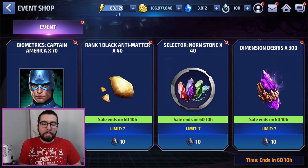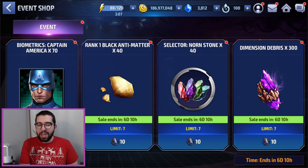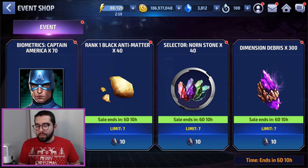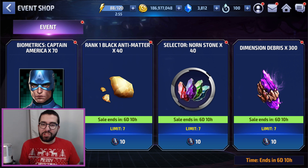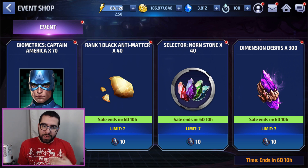My suggestion: save all of your tokens until the very end and spend them all on the last day. If you're the type of person who forgets to spend tokens, wait until the second-to-last day, spend most of them, and then combine whatever you have leftover with your last day's efforts. I think the best option is either to go full bios — that would net you 490 bios — and then spend the rest on gold.